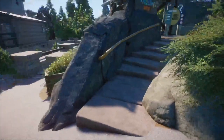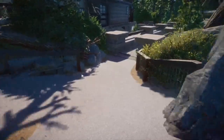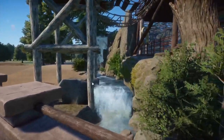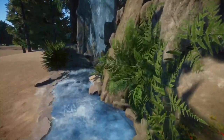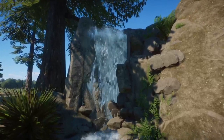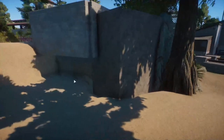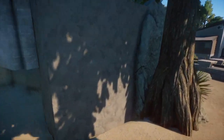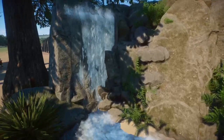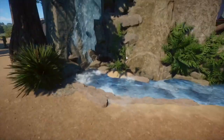Coming back down the stairs with a little railing, we get a nice view of Fisher Falls itself. I went back in last minute and used the waterfalls we got, which are a little weird because it's like a block of stone and the waterfall just comes out of it. But if you can effectively hide it with the rocks we have in-game, they make for a really nice, more artificial-looking waterfall.